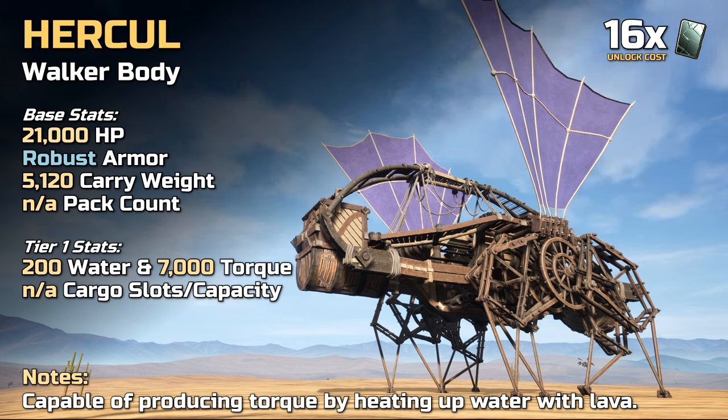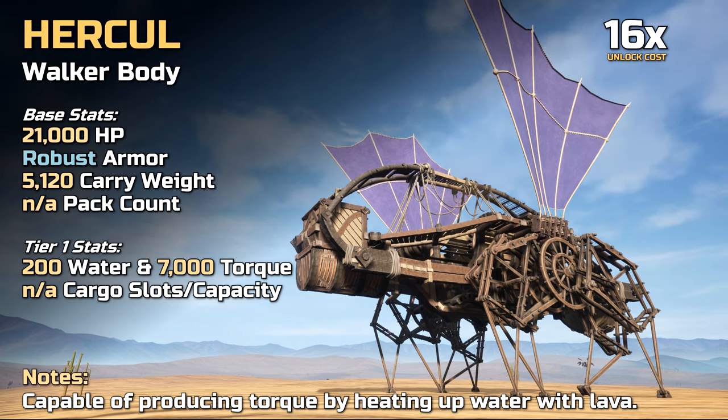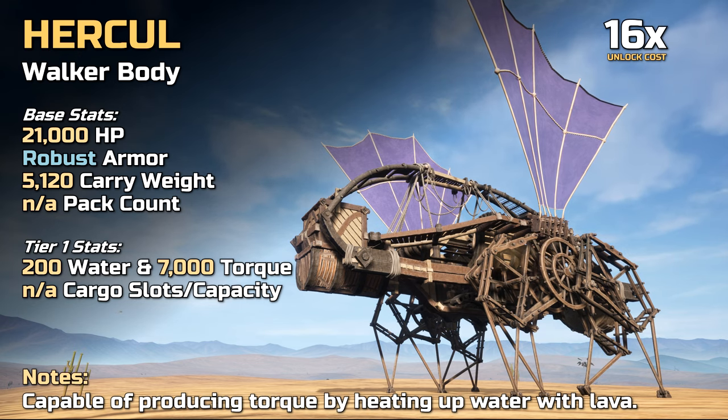While the Hercule has a carry weight similar to that of the buffalo, it has no general cargo hold and can only store water and torque.